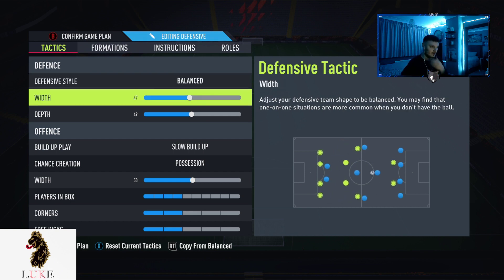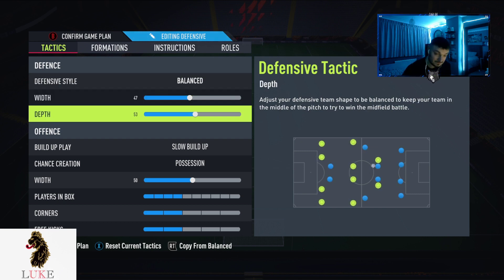The width is 47. Width adjusts your defensive team shape to be balanced — you may find that one-on-one situations are more common when you don't have the ball. I like 47; it's not too narrow, not too wide. Again, that happy medium when it comes to custom tactics.